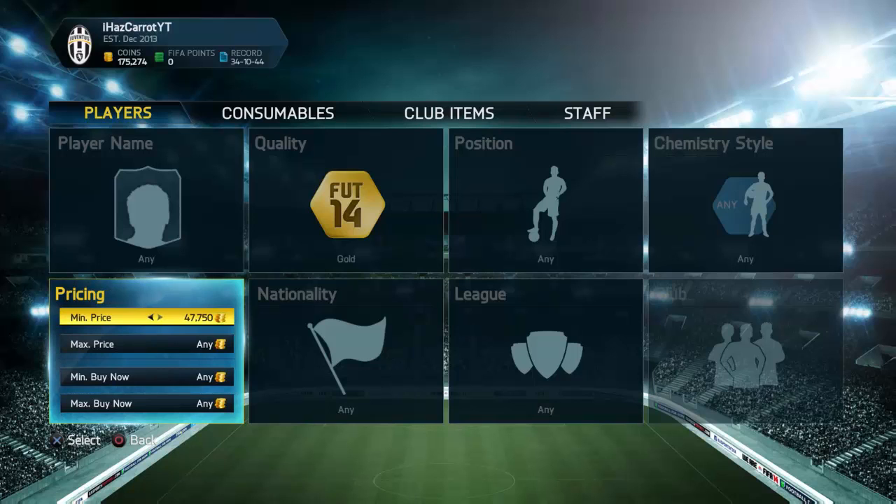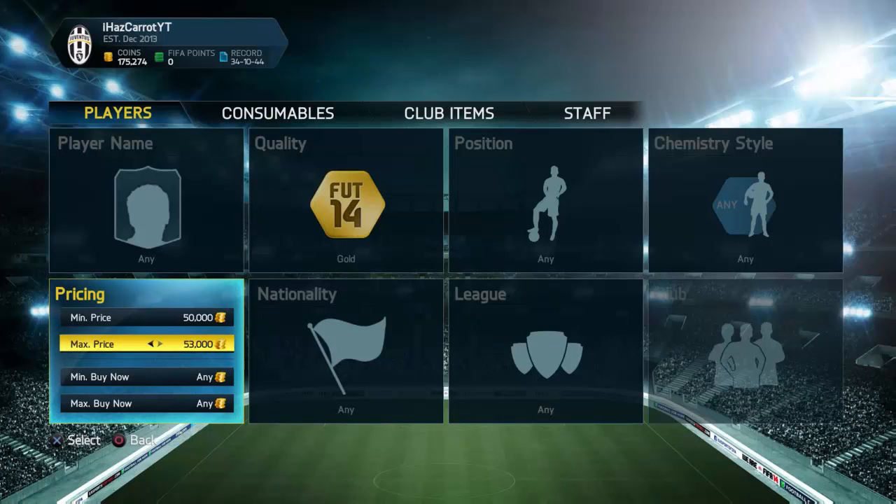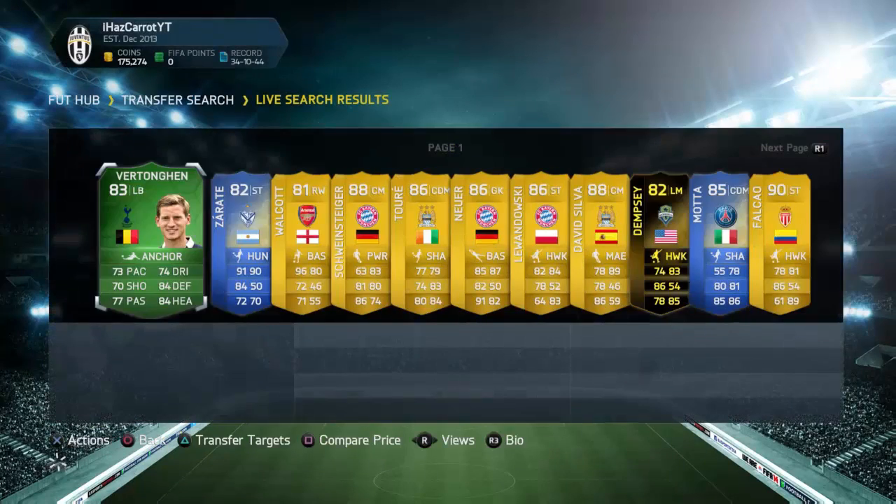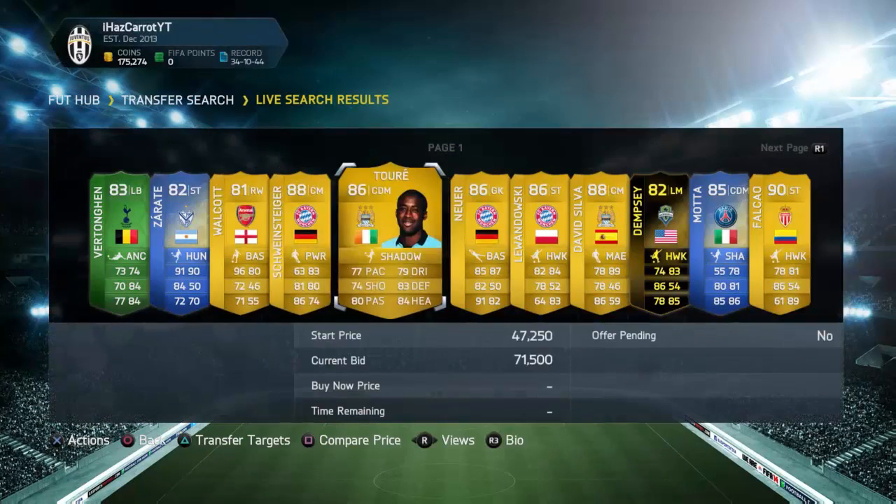Your maximum price should be however many coins you have — I have 175k so that's what I'm putting in as my max. You can do this with less than 100k but I find most of the deals you find are players worth at least 100k. So you just search and look along for a player with a bid.